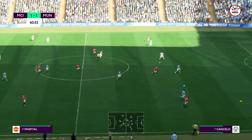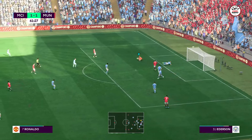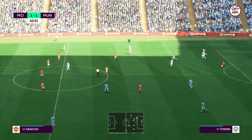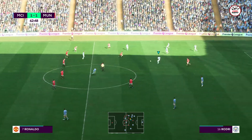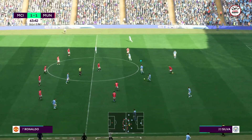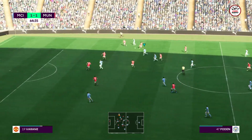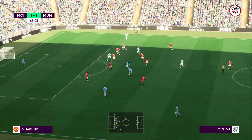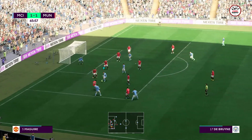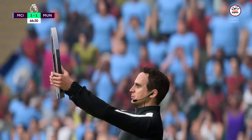We have 30 minutes to go. Can they nudge in front? And that's easy for the keeper. Rodri — it's with Joao Cancelo. Kevin De Bruyne. Walker now — can they create something from here? Now with De Bruyne — can he put them in front? Oh no, he's missed the opportunity and they remain level.